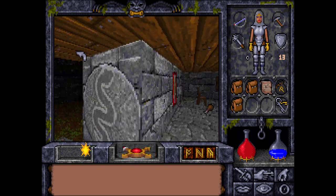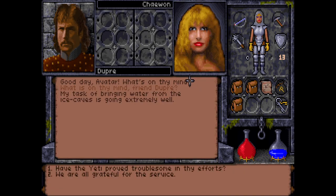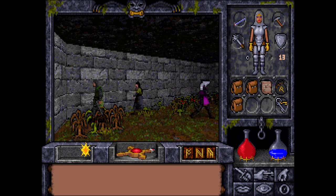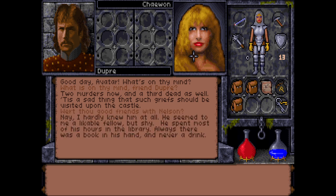Where's the old mage? His task of bringing water from the ice caves is going extremely well — no signs of yeti anywhere near his equipment. He feared the mysterious castle thief had been venturing into other planes. Two murders now and a third death — it's a sad thing. He hardly knew Nelson but says he seemed a likeable fellow, though shy. He spent most of his hours in the library — always a book in his hand.